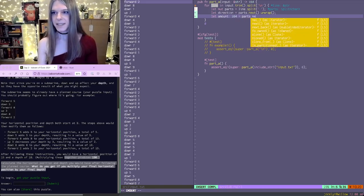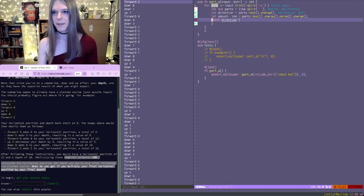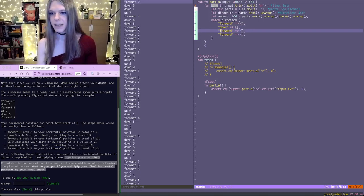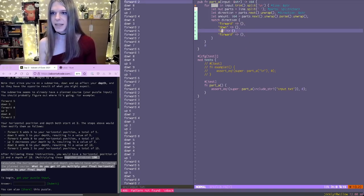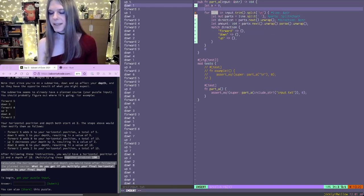So that's `part.next().unwrap().parse().unwrap()`. And what we're going to do — the direction can be forward, down, or up. Can it be backward? No. Forward, down, up — it looks like it's just 2D. So then we have X, which will start at zero, and we'll have Y, which will also start at zero.